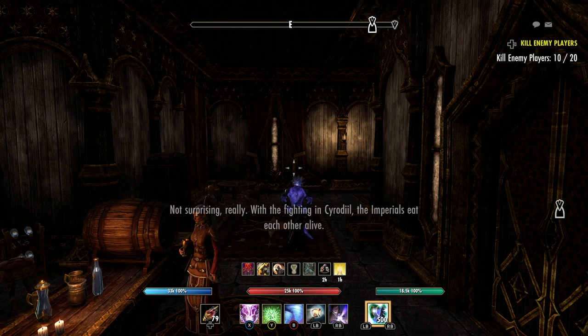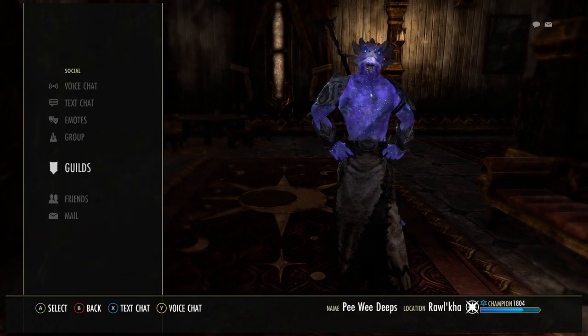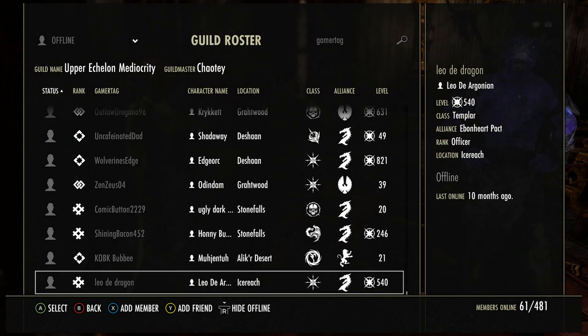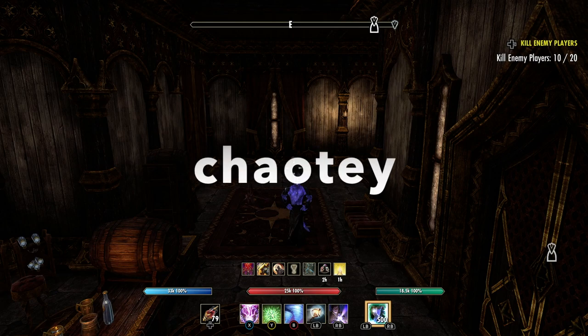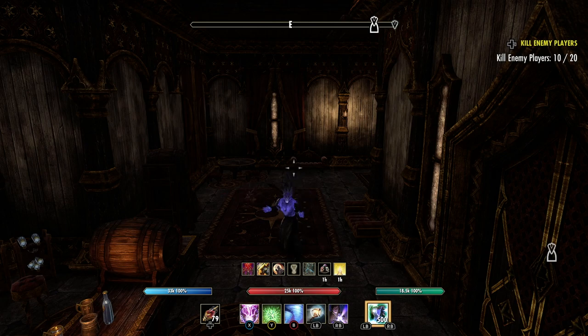If you have any questions, interact with me in chat live — if I know the answer I'll be happy to help. If you're on Xbox One North American server, you can join my guild — Upper Echelon Mediocrity, just like the channel. Right now we have 481 total members and 61 people online. Lots of helpful, friendly people glad to help with your build, questions, crafting gear, potions, food — pretty much whatever you need. We're not in the guild finder, so send me a message on Xbox: K-O-D-C-H-A-O-T-E-Y, and we'll get you in.